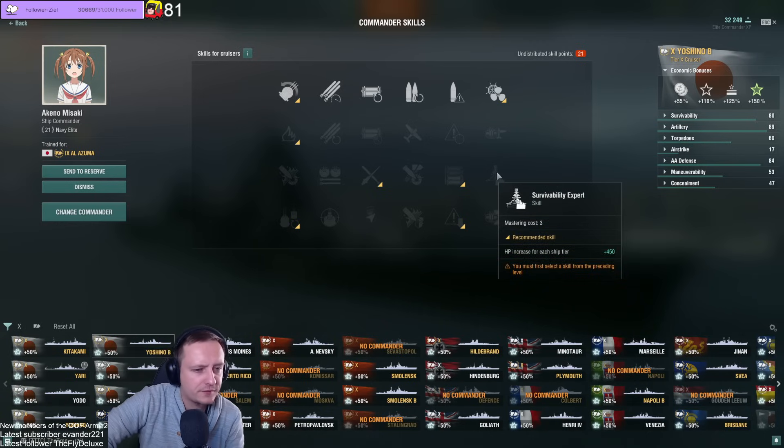Survivability Expert — you can take it on a fair few cruisers, but it's more of a pick when you don't really know what else to skill. On lighter cruisers you can take it to buff survivability, but on something like Stalingrad or Moskva there's no point — you don't take it.